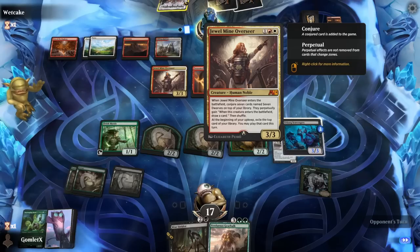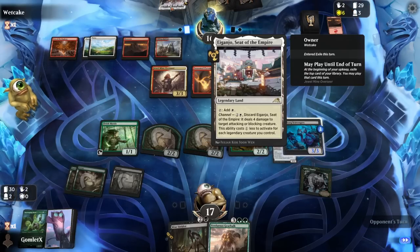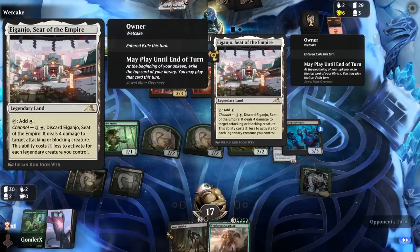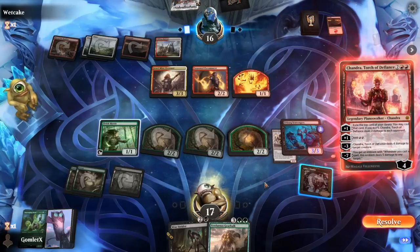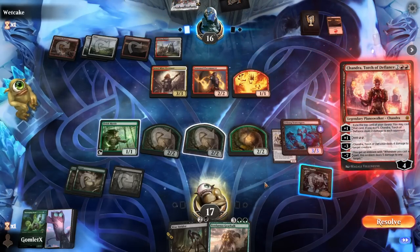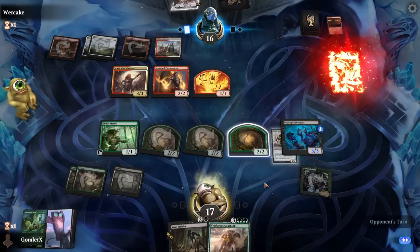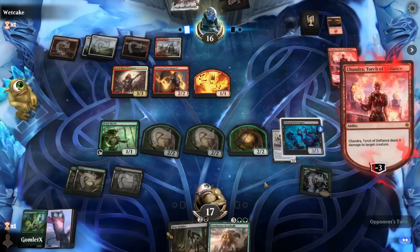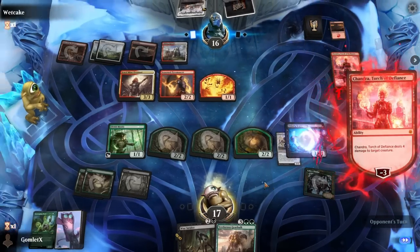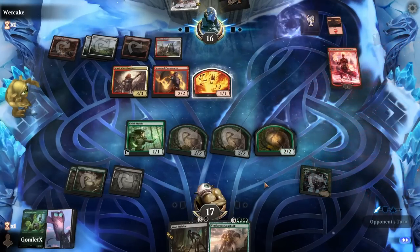They can't discard it from exile - they have to discard it from hand. So they missed another piece of value since they played a land from hand that turn instead of the Aegonjo. Goodbye Urborg Scavengers - I deserve that. I missed an attack with it.